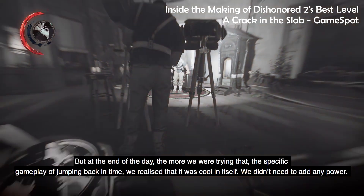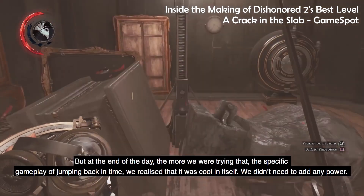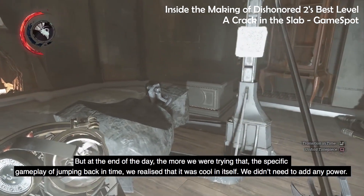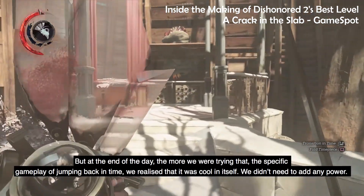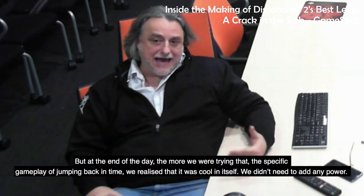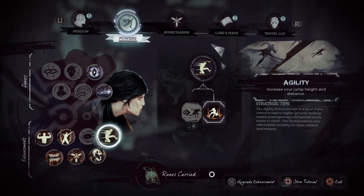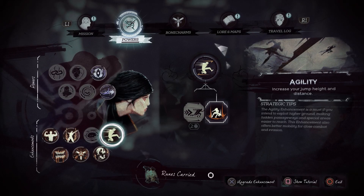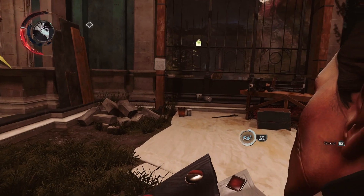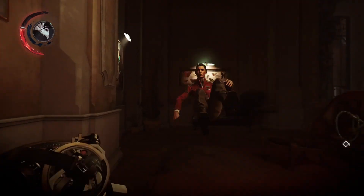But at the end of the day, the more they were trying it — this specific gameplay of jumping back in time — they realised that it was cool in itself and they didn't need to add any power. Although powers were taken away, the decision was made to leave active any enhancements players had purchased, such as strength, vitality and agility, as well as any bone charms they had equipped. Arkane felt that removing these passive abilities could be a step too punishing for players, after growing used to them and incorporating them into their playstyle.